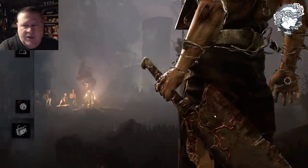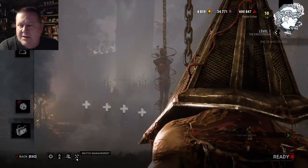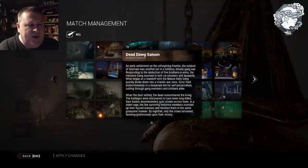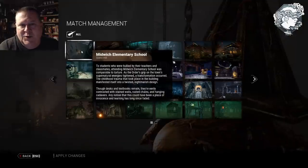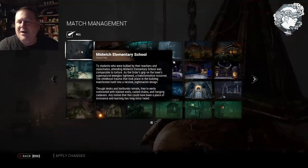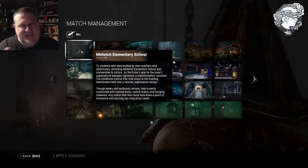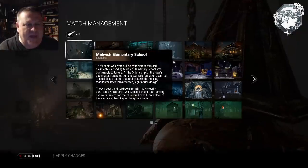We're going to go into custom game for a minute. Down in match management it allows you to pick the map — the Midwitch Elementary School. You do not want to do this while doing this custom game mode. You might say, well, I want to go to that map. Yes, you want to go to that map, but you don't want to force the map in map management — and I'm going to tell you why.